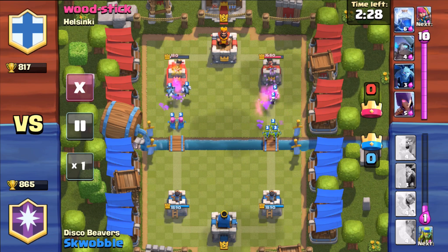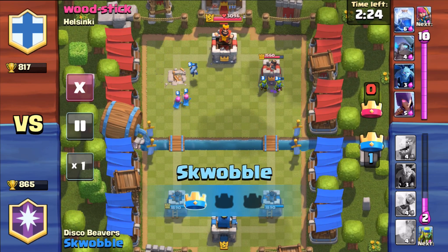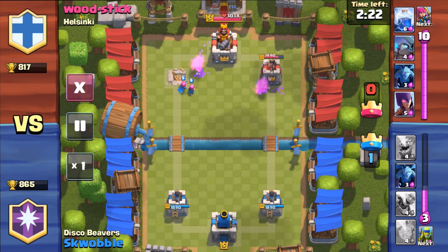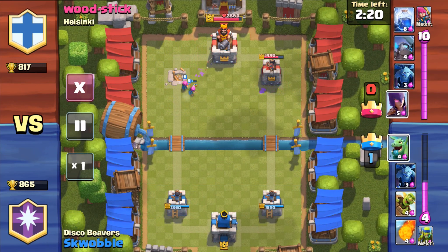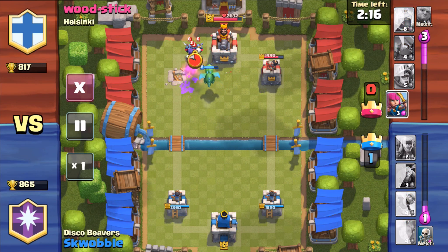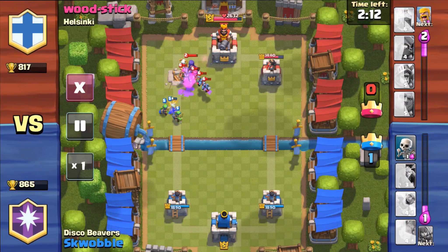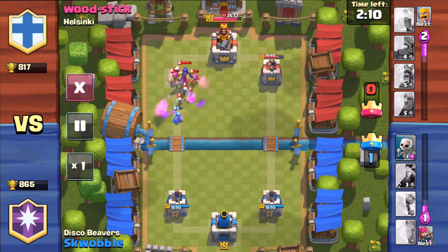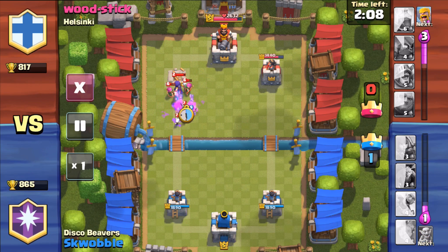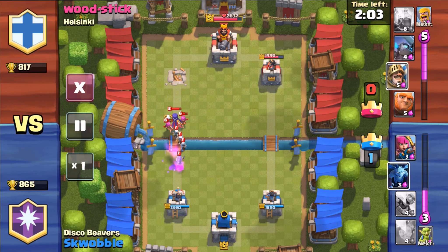I'm doing really well right here. I don't know if this guy was AFK or what, but his towers end up destroying all of my troops, and there he finally chucks in a witch. I don't know if he was just waiting for that time to throw in a witch or something, but that was the stupidest thing ever. Like, let a tower get hit - just never, never do that guys. Never do that. That is just stupid.